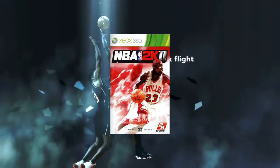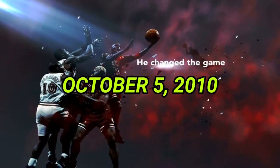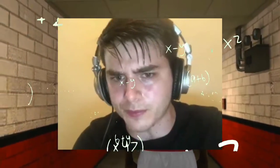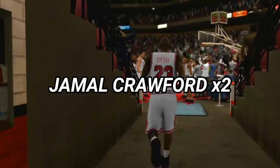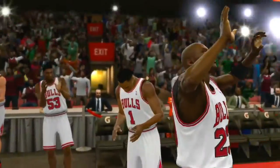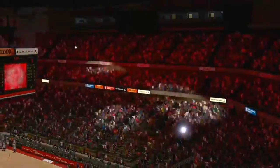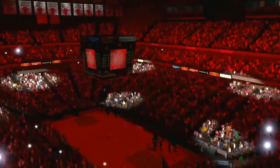2K11 was the first NBA 2K game that added custom jump shots to your MyPlayer, released October 5th, 2010. That's when the game changed forever. I searched the internet for hours and found the best jump shot in 2K11, which was Jamal Crawford. It was just straight up Jamal Crawford — there was a set and a base, not two upper releases and a base like later games. The best jump shot that year was just straight up Jamal Crawford.